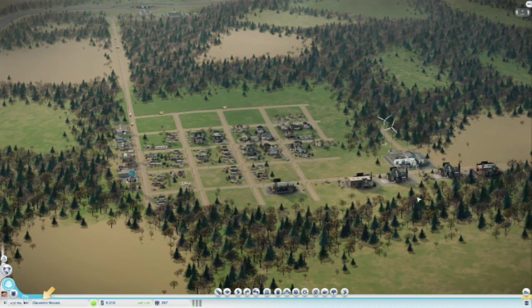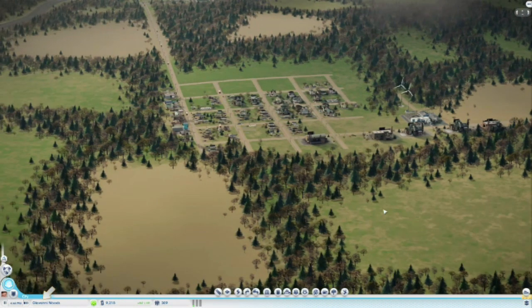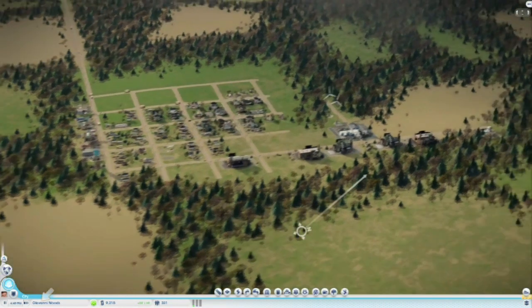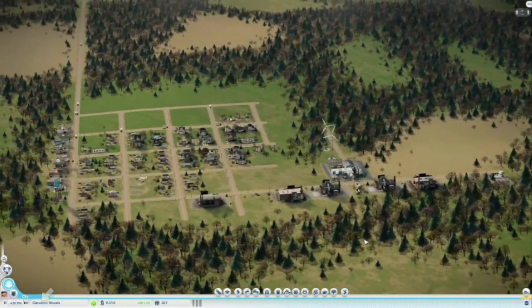So that's the beginning of this place. We're making money now - we've got 309 people, 9,000 simoleons. I think it's 500 per cycle. But in time we'll have a couple of hundred thousand people here.